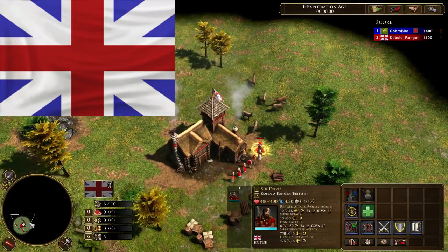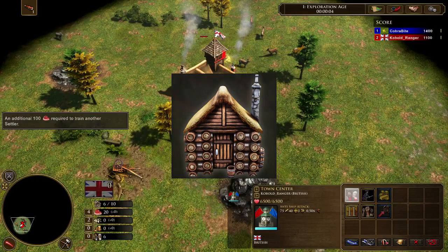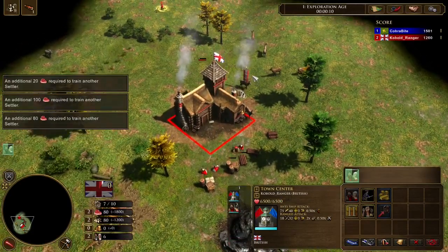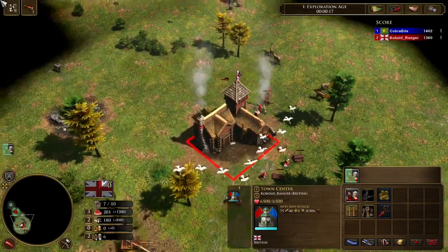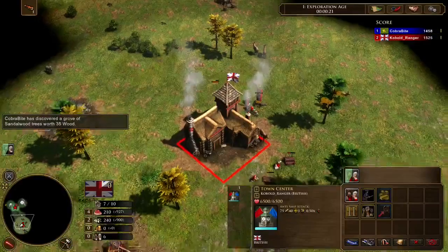The British are a great civ due to their ability to spawn villagers from manor houses to outgather your opponent in early game. But sometimes it's best not to make too many manor houses or chop wood, and instead focus all your resources into military. In this video, I'll be playing against India, and they usually rush, so I won't be making all those manor houses — instead I'll be making more military. Because if I don't, my military count would be too low and I'd most likely lose.